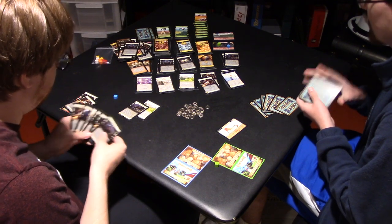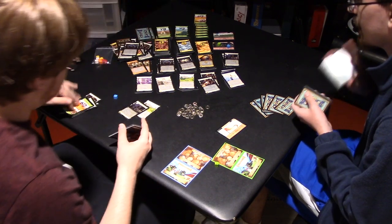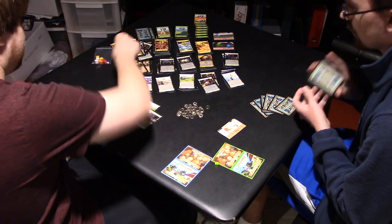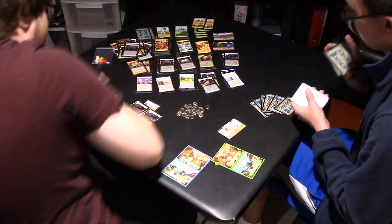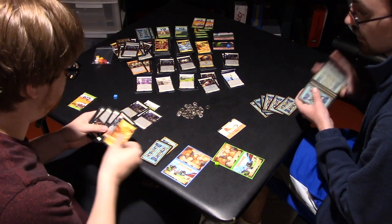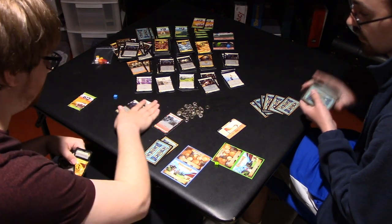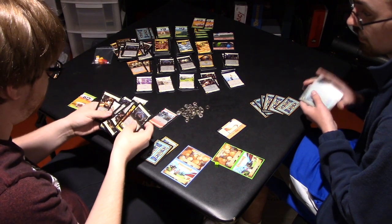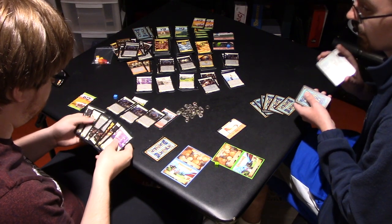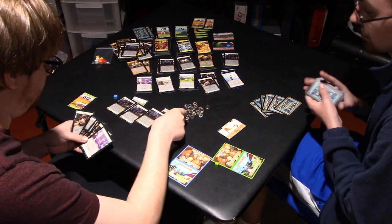Then I'm going to play Grave Robber on a Cultist — so I trash that, I get a Province and draw three cards. And I get a card cost because I trashed an action card, so you get an eight-cost card. Oh schnapp! Then I'm going to do another Grave Robber on a Cultist — three more cards — and I'll take Province.